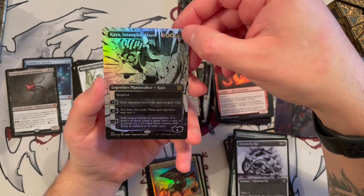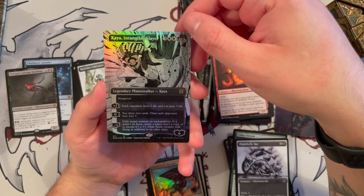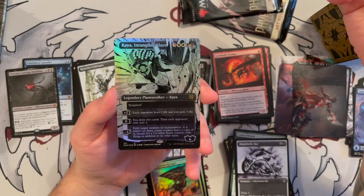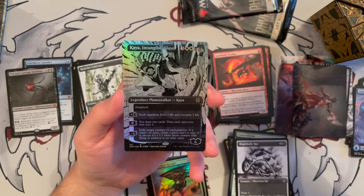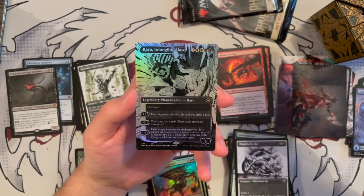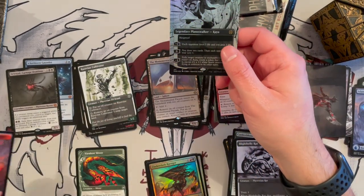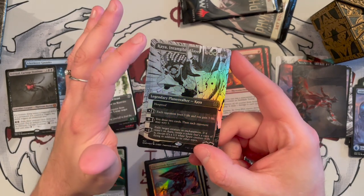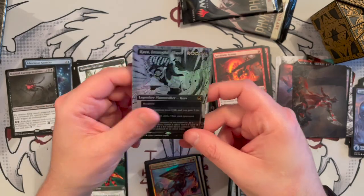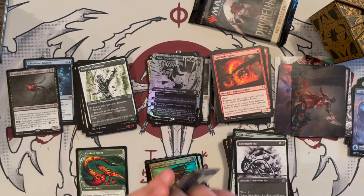Canker Bloom, White Belly Rat, Rust Vine, Cultivator, Monumental Facade. Then oh — Kaya! In foil! I think we haven't actually seen this before — this is the manga version of Kaya. A very good planeswalker for limited if you get her, but not an easy cast. She's three generic, two white, two black — a legendary planeswalker with six loyalty and hexproof. Plus two: each opponent loses three life, you gain three. Zero: draw two cards, each opponent may scry one. Minus three: exile target creature or enchantment, if it wasn't an Aura create a 1/1 white Spirit with flying that's a copy of it.